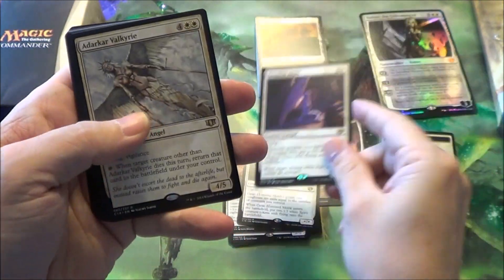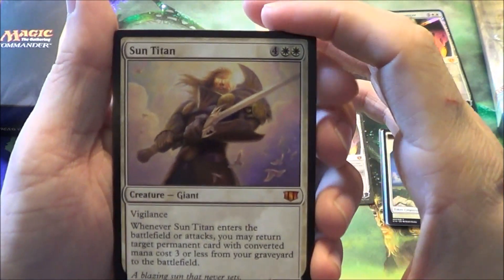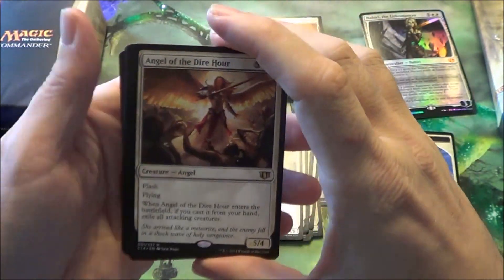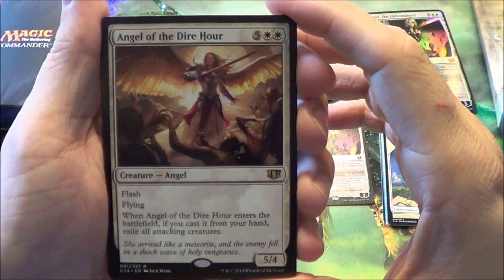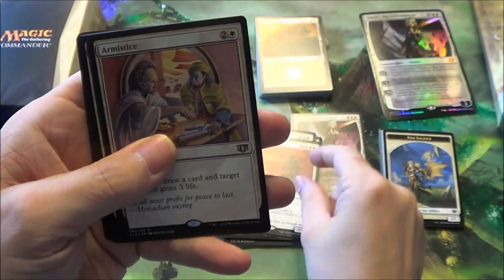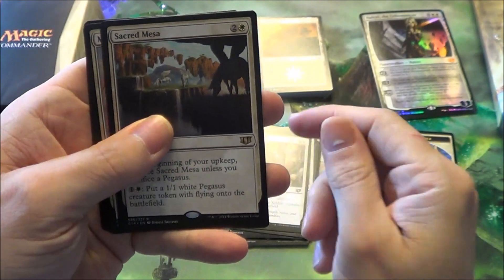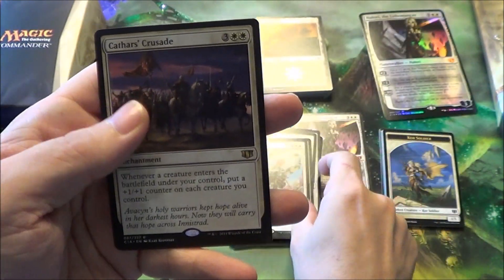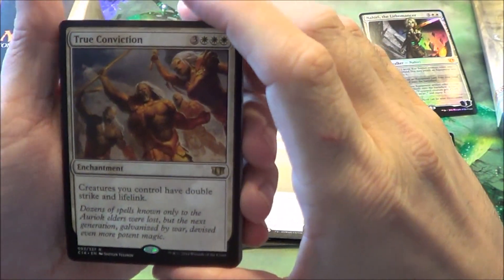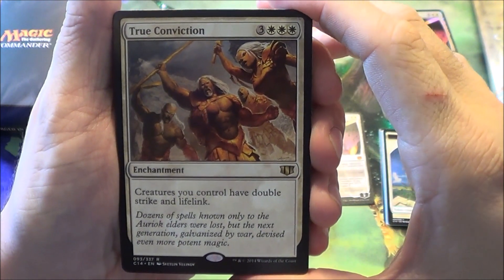Jazal Goldmane, Akroan Angel, Adarkar Valkyrie. Sun Titan is a pretty good one — Mythic — everyone likes the Titan cycle. Sunblast Angel, Twilight Shepherd. Angel of Dire Hours is new. Sera Avatar is another Mythic. Armistice, Mobilization, Sacred Mesa, Marshal's Anthem, Cathar's Crusade, True Convictions — pretty good card. I remember playing with it during Scars of Mirrodin and it was pretty good.